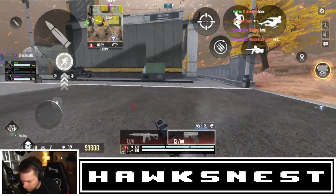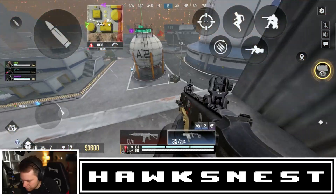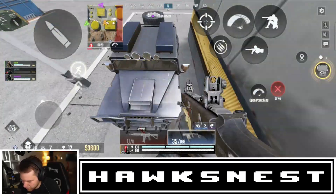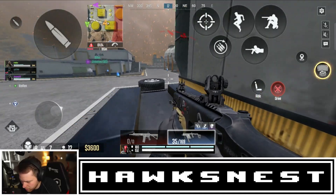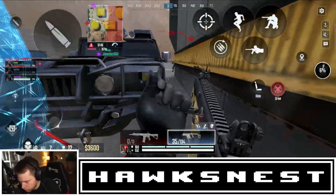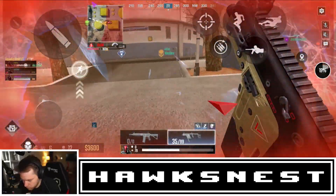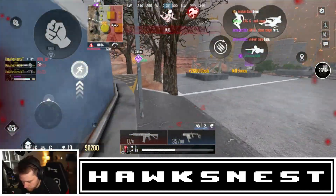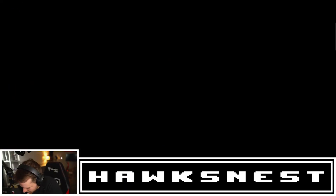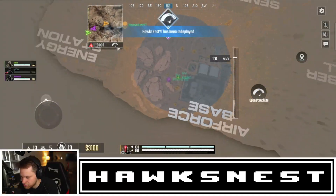There's a zipline — nice, you get a big speed boost using it. I try to get shots off with the Glock. Not sure if there's fall damage — seems like there wasn't. I knock a guy but have to run for the zone. Bobbing and weaving to avoid the zone. These players are sweaty — slide canceling, definitely real people.